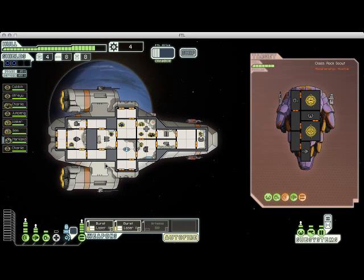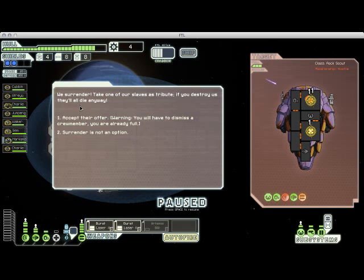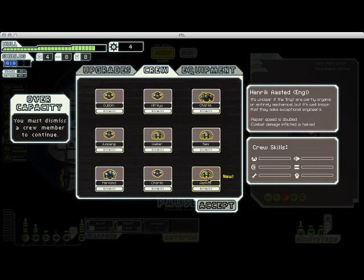He's going to get one more missile off before I can take out his weapons, but that's okay. We've done enough damage that he's offering a slave as tribute, arguing that if we destroy his ship we'll all die anyway — and that's true. I feel bad not being able to save the rest of the slaves, but since I have no way of boarding his ship currently there's not much I can do. I have a full crew, so I'd have to dismiss somebody to take him on. It's another Engi, and I already have two — they're bad at fighting, so I'm not going to worry about taking him.